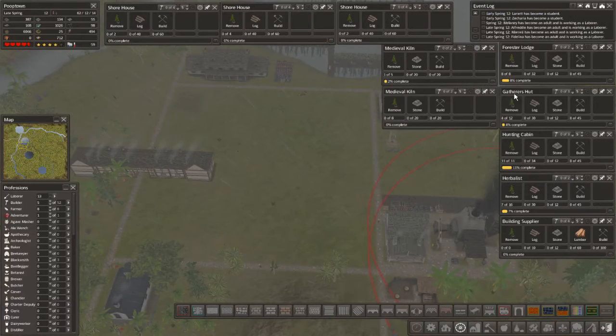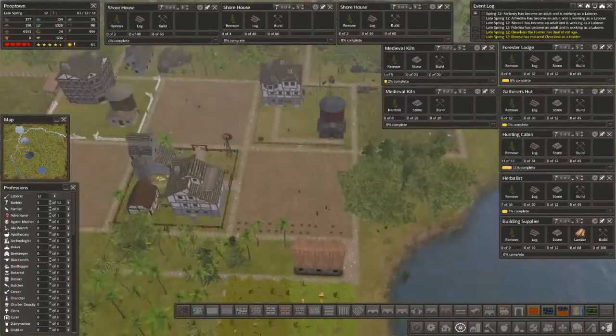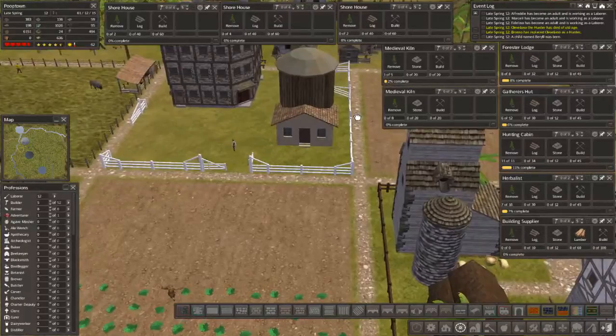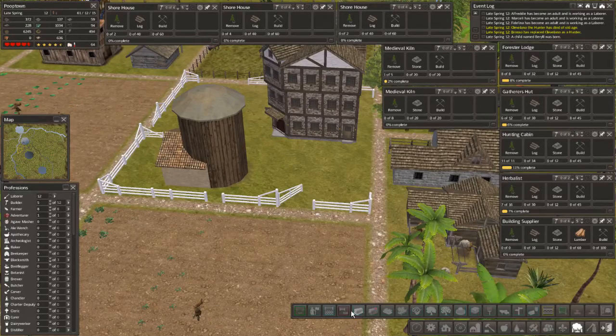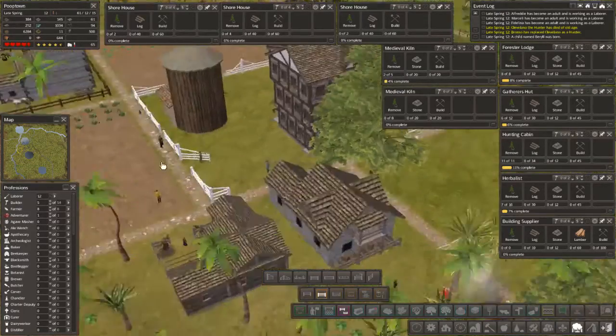So we have so much stuff queued up now. We do have the workers to fill these jobs, so that is good. We're kind of lagging around here because we're moving at five times speed. Did we put a little gate there? Because this will be into the horse pen. This will be a little gate to walk through. I like that. Little teeny gate.